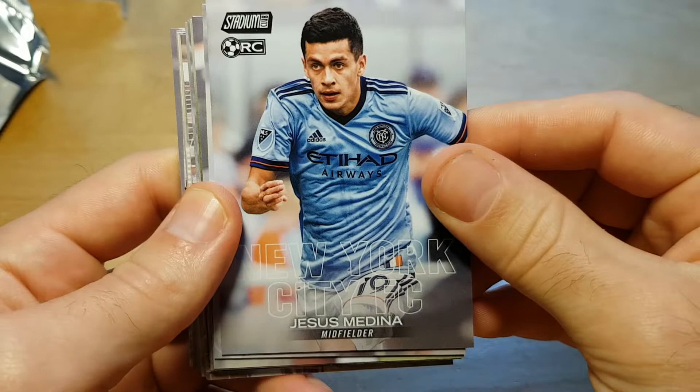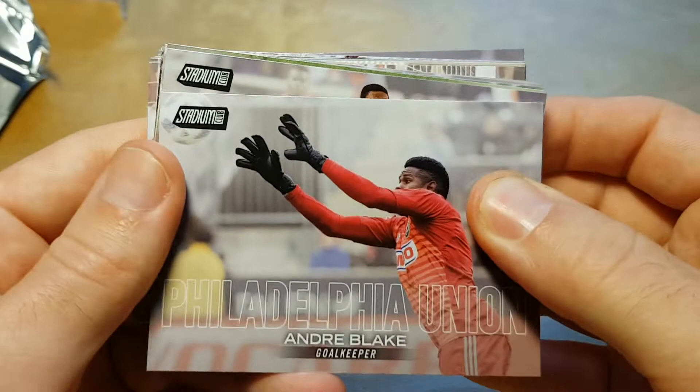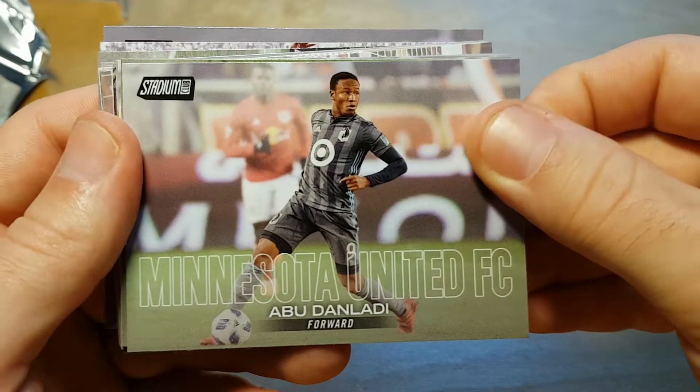And a rookie card of Jesus Medina — I think he's from Paraguay if I remember correctly. So this blaster costs around $20 plus tax, and actually the value is not that bad. You get an auto and you get a numbered card. I'm not sure if the numbered card is guaranteed, but at least I got one.